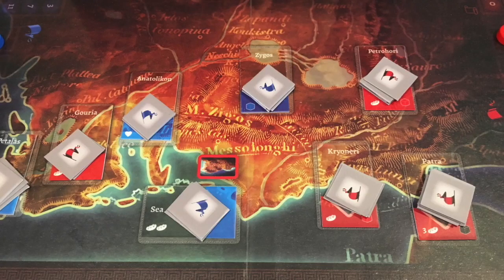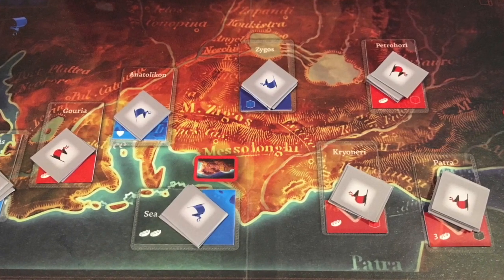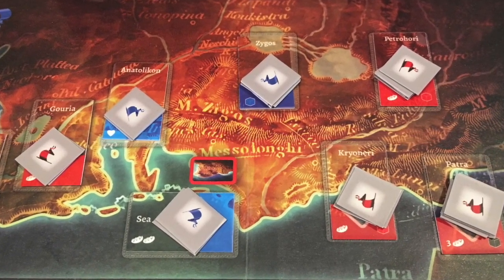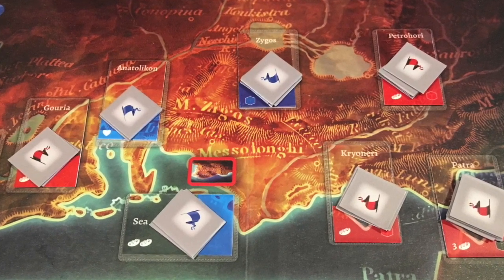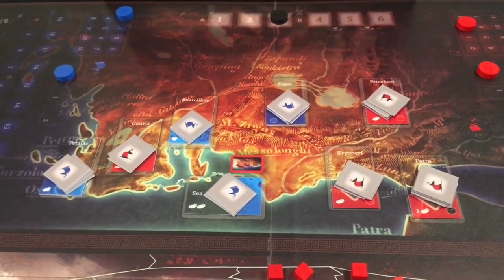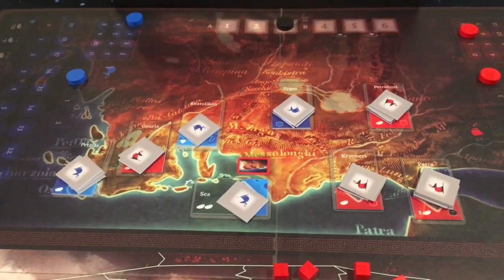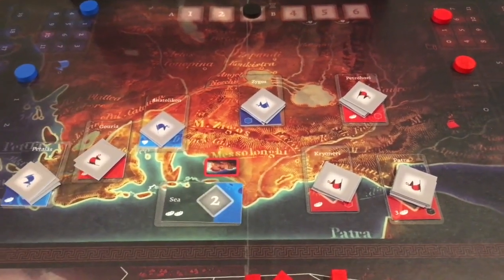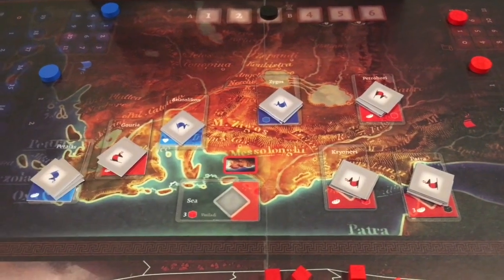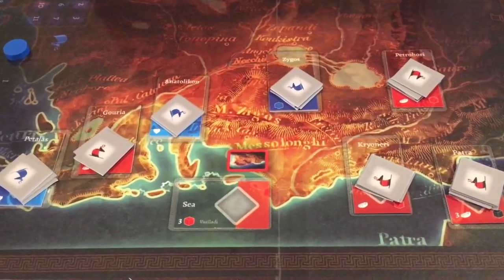Support area costs two action points. Looking at the surrounding area's map, you can see who controls each area by the color of tile on it. If this area has support markers on it, it will strengthen the player's control. With this action, you will either add a support marker on a tile under your control, or remove a support marker from the other player on one of their tiles. Or, if no support markers are on a tile of the other player, then you can flip that tile over to show your color, and now this area is under your control.